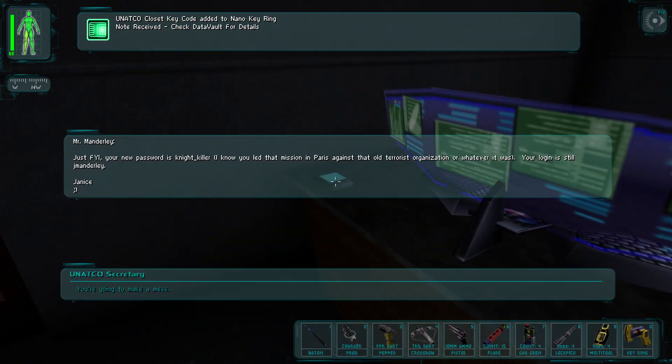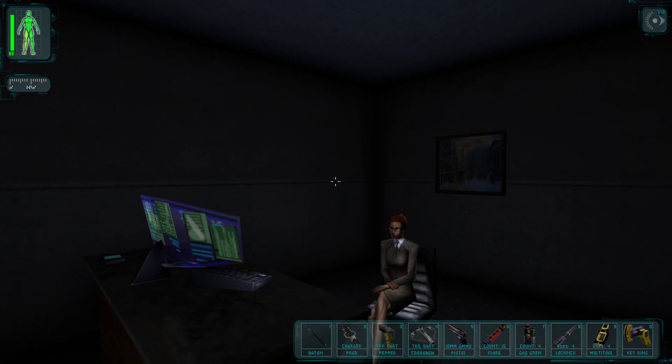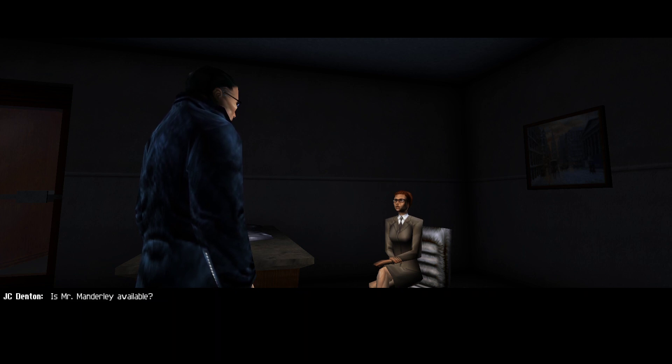Manderley's login and password is just left lying around — that's rather sensitive information. Good work out there, Mr. Denton; Mr. Manderley said you handled yourself nicely. Welcome to UNATCO HQ — our little family keeps getting bigger. Janice confirms Manderley is available and provides the computer account login: JCD, password: bionic man.